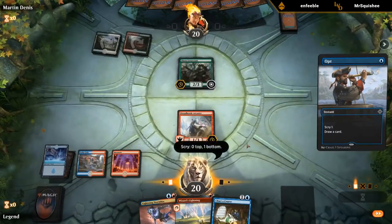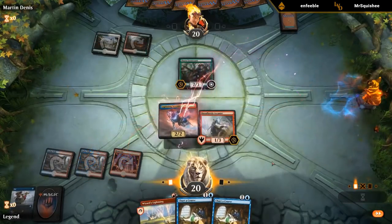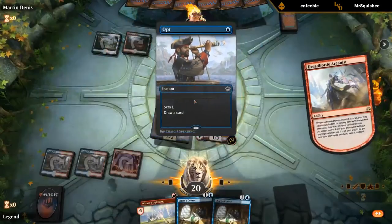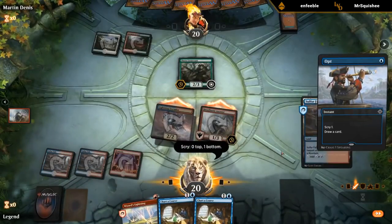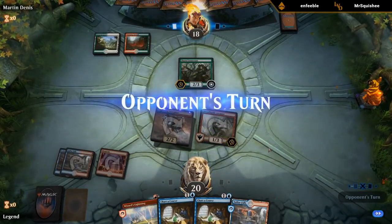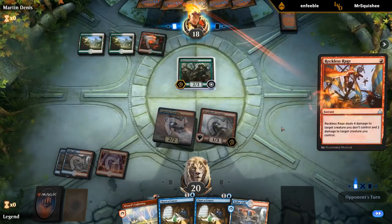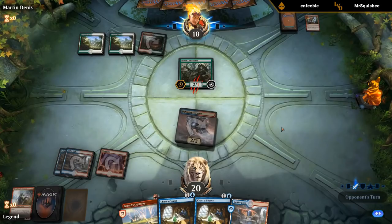Don't need more lands. Charter Course isn't bad. Let's just attack. Cast our free Opts while we can. Probably don't need a third Charter Course — looking for additional creatures here, Adeliz being the best one. So that's the downside of not killing the Lieutenant. But they still would have had a token if they really wanted to Reckless Rage.